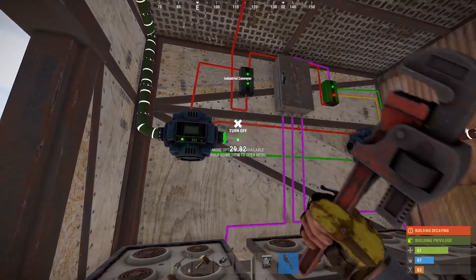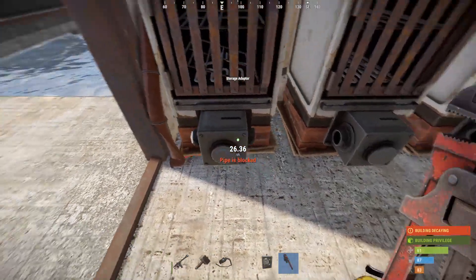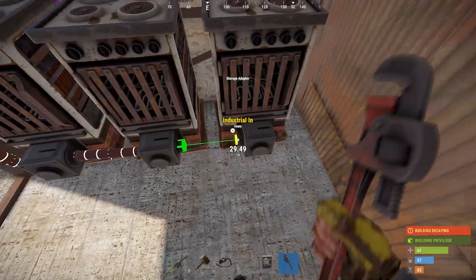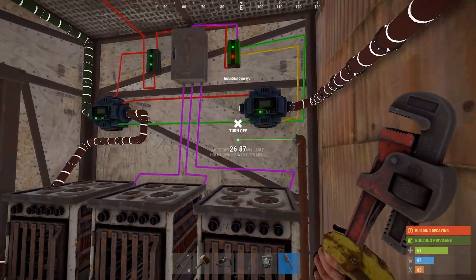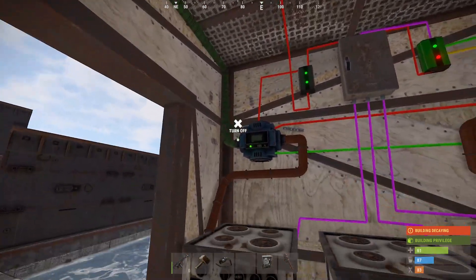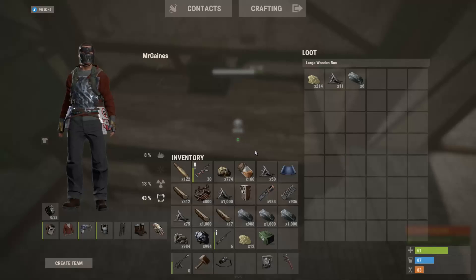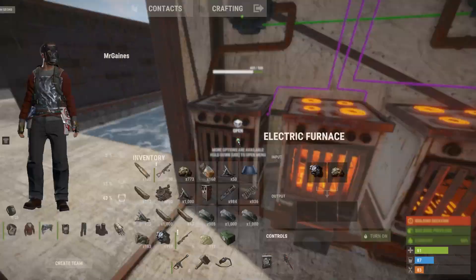Now we need to pipe it, and we basically do the same thing as the other furnaces. Put the conveyor in on the first one and then daisy chain them together. The last one will go to the conveyor out — the conveyor that draws all of the cooked product out. The second conveyor will hook back up to your drop box, and the first conveyor will hook directly to your ore box. That's how you'd have it set up on your auto-sorting system.